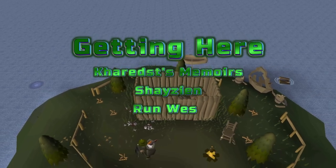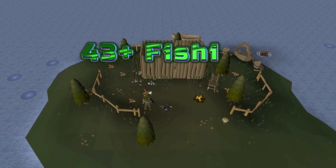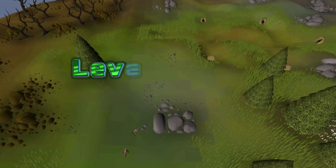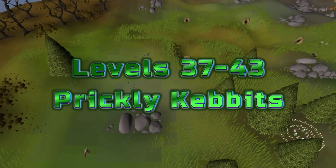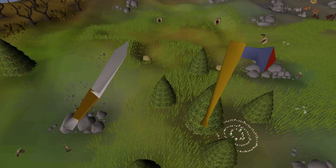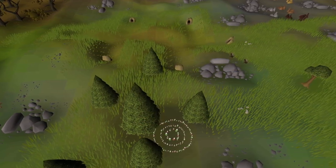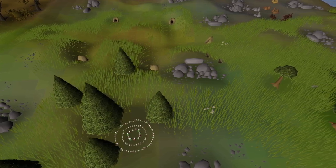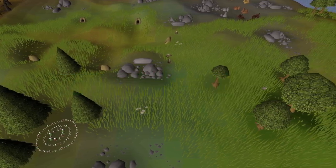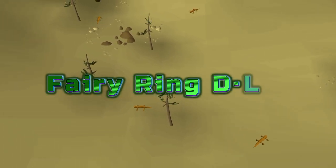Levels 35 to 99: aerial fishing on Molch Island. This trains Hunter and Fishing and grants some passive Cooking XP too. You need 43 Fishing and 35 Hunter to start, and though it's not the fastest method it is viable if you need to train both skills. Levels 37 to 43: prickly kebbits, found in the Piscarilius Hunter area — fairy ring AKQ. You'll need a knife and axe for deadfall traps. If you bring a chisel and are at least level 32 you can turn kebit spikes into bolts, saving drop time and earning decent GP. It's roughly 20,000 XP per hour.